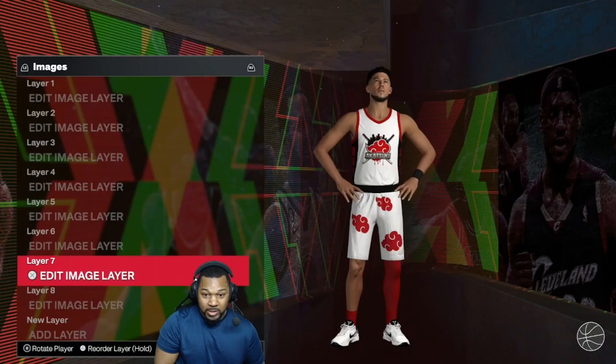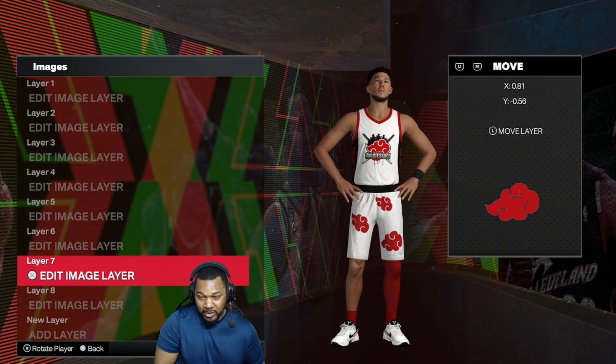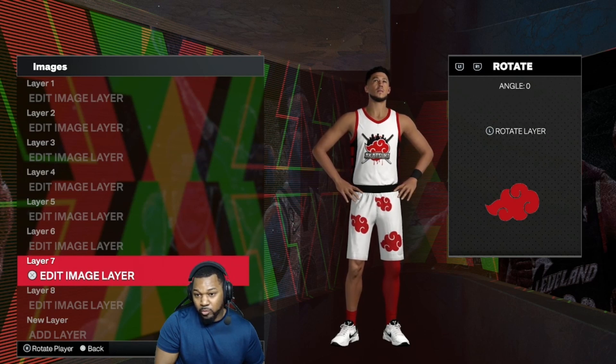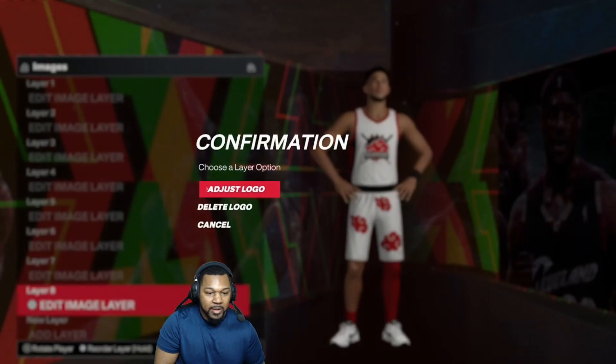After the home jerseys are done, the rest of it is a breeze because you don't have to put any of the logos on there anymore — you just swap from the home and change the color, and I'll show you what I mean by that.